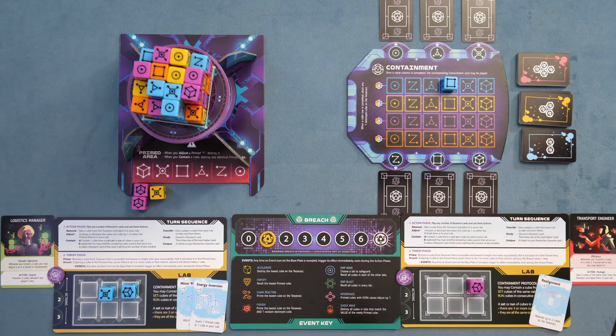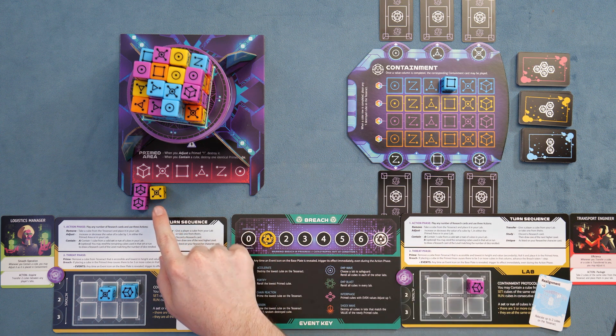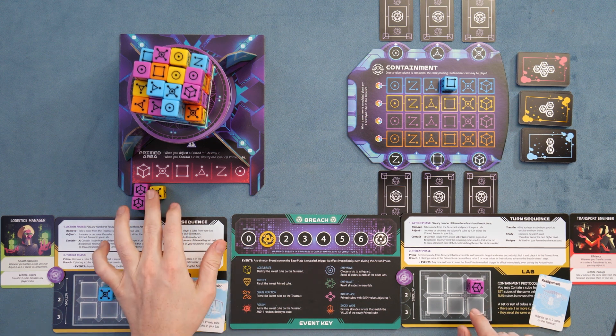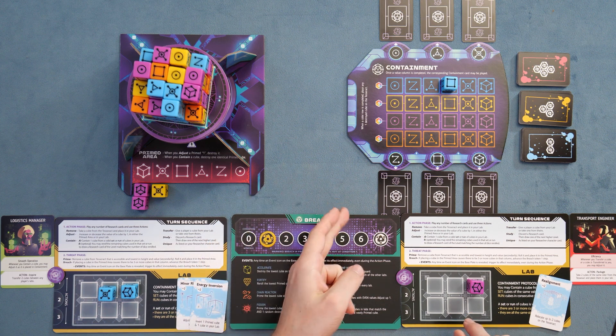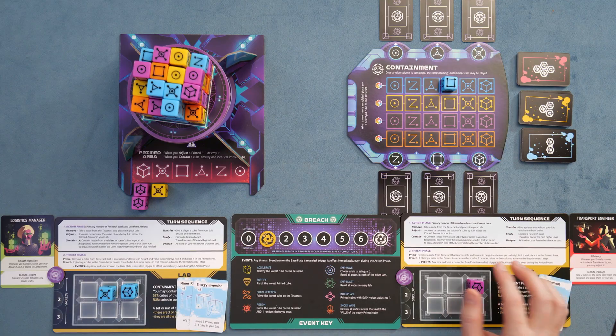We're going to go over to this player's actions. We haven't talked about all the abilities — you've only seen me remove a die from the Tesseract and contain a sequence of dice by putting it into the center containment field. The other action you have is adjust — you can adjust either a primed die or a die in your lab. The most basic reason to adjust a primed die is that primed dice get lower and lower until eventually when you adjust a one, you remove it from the primed area.